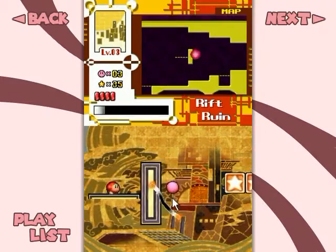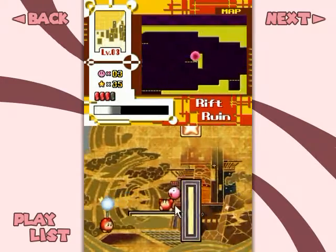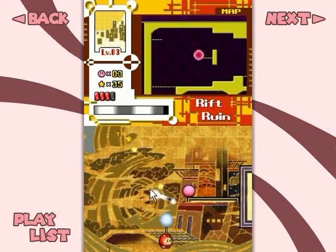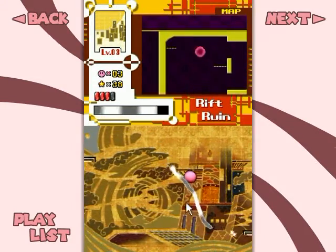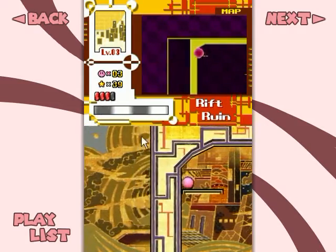By the way, your line recovers faster when you're on land, but you can recover it while you're in the air just by flinging Kirby into the air repeatedly. See how it recovers on the top screen there?